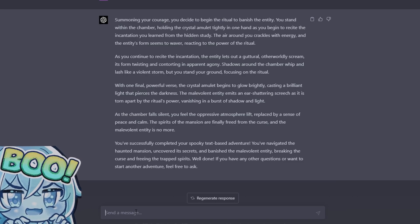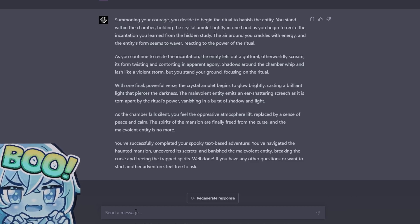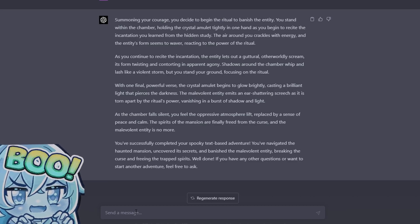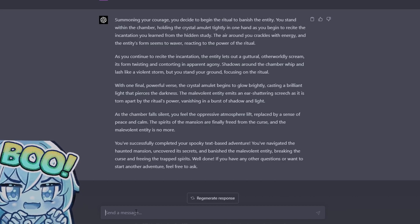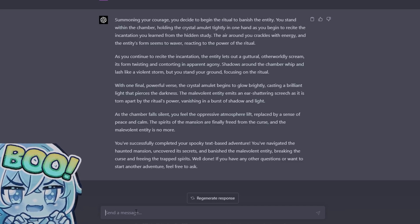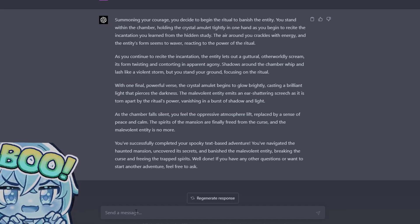As the chamber falls silent, you feel the oppressive atmosphere lift, replaced by a sense of peace and calm. The spirits of the mansion are finally freed from the curse and the malevolent entity is no more. You've successfully completed your spooky text-based adventure — you've navigated the haunted mansion, uncovered its secrets, and banished the malevolent entity, breaking the curse and freeing the trapped spirits. Well done! If you have any other questions or want to start another adventure, feel free to ask.